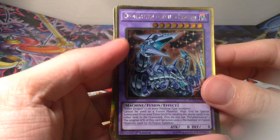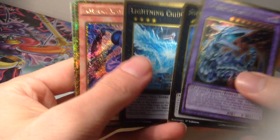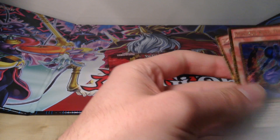Last box — let's see how we do. We have Cybertech Fortress Dragon, Dante Traveler of the Burning Abyss — nice — Lightning Chidori, Magical King Moonstar, and a Cosmo Wicked Witch. Some pretty nice pulls there.